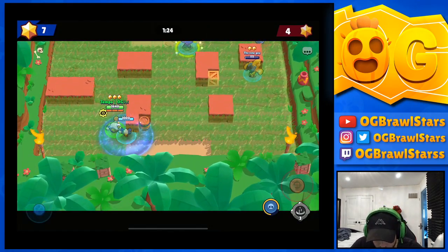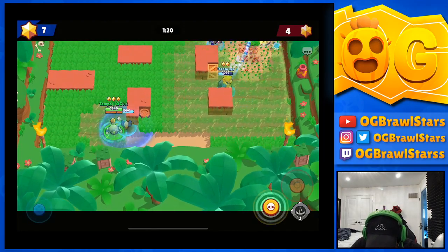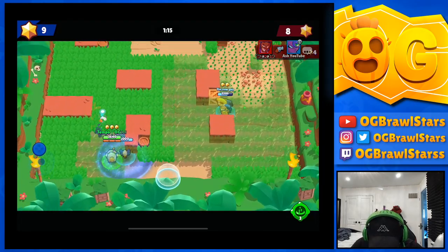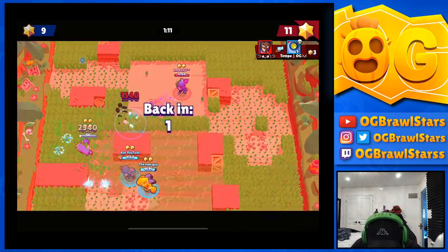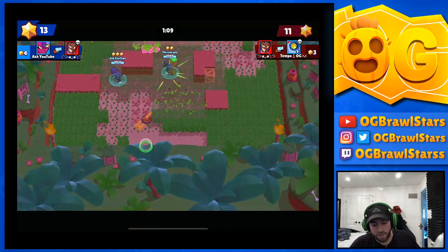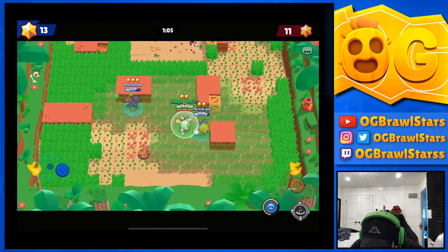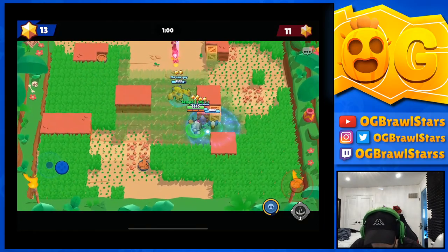These guys are all squishy — besides Tara who's around 5k HP. Usually I want to build it up a little bit just so it's faster, and we're gonna have to teleport here. I think we'll take him out. He's just gonna survive — we got taken out by the Tara anyway. That's okay.